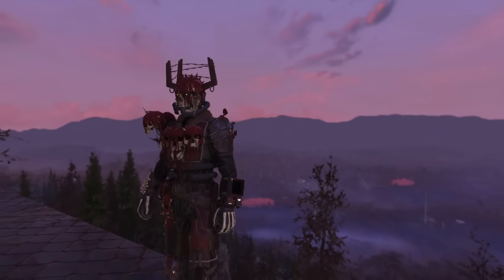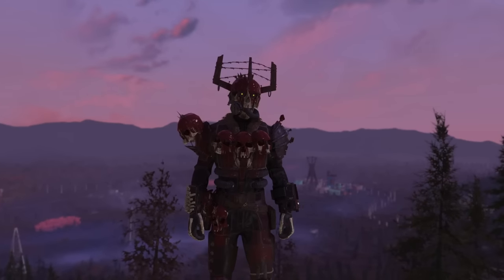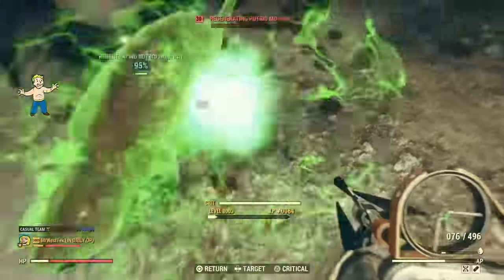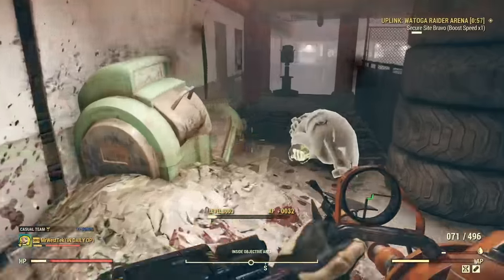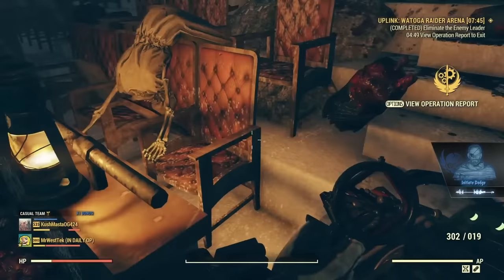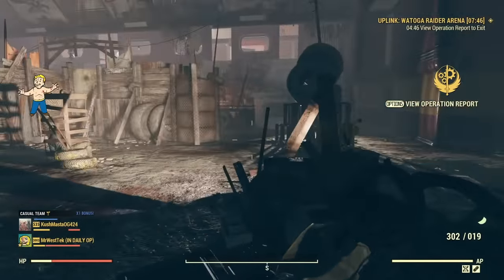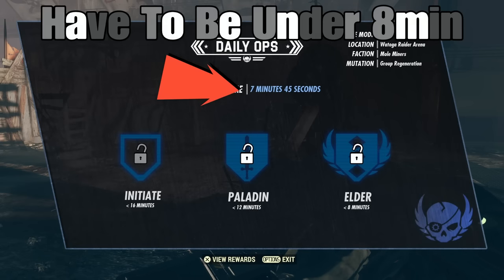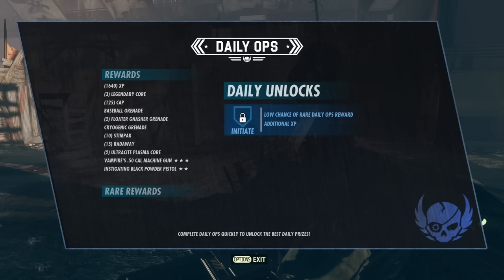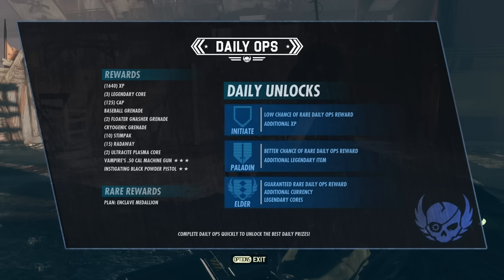Another rare outfit is the Blood Eagle Skull Lord outfit — it's a Blood Eagle outfit — and you get this by doing Daily Ops. That's easier said than done since some Daily Ops can be tricky, but they have a lot of great rewards including this outfit. Once you complete a Daily Op you have a chance to get the helmet and the outfit, but unfortunately you need both pieces, which are both extremely rare. I've probably done three, four, or five hundred Daily Ops and only gotten the mask and the outfit maybe ten times combined. Anyway, that was five rare or unique outfits — I hope you enjoyed the video, thank you so much for watching, and have a great night.